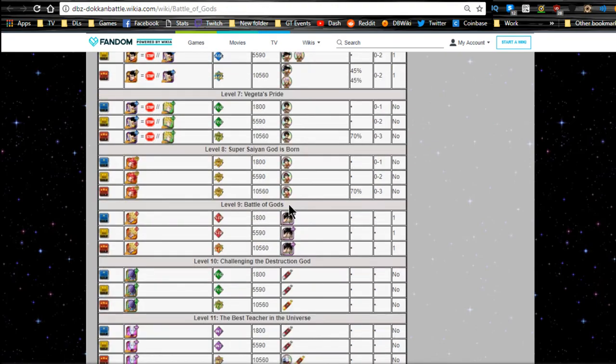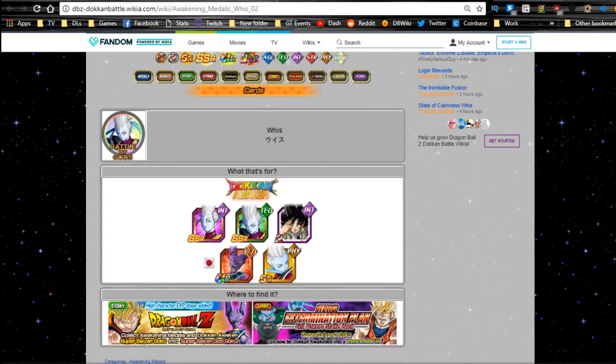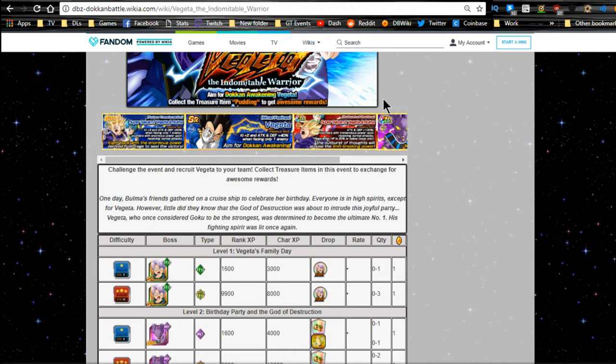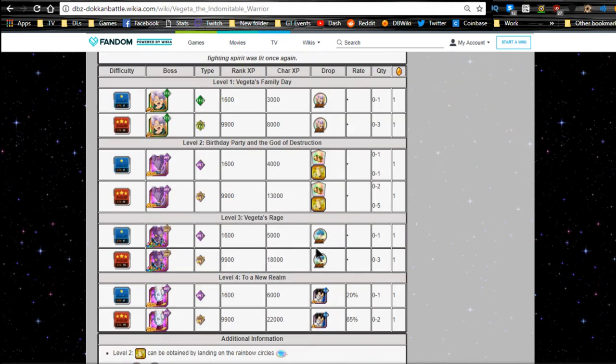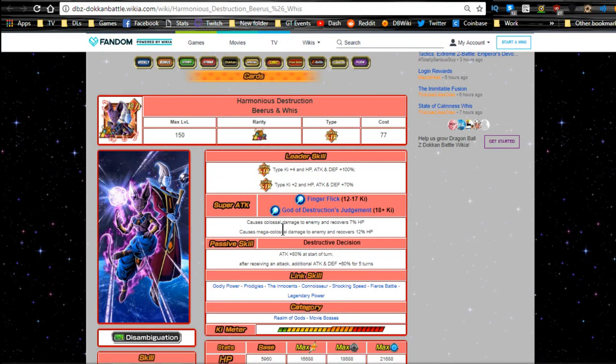We already talked about the Extermination Plan Evil Power Strike Back — that stage is also available on level 14. For the Battle of Gods event, Beerus metals are on stage one and Vegeta metals are on stage seven. Whis metals are on stage two or stage eleven. For the Rage Vegeta event, Bulma metals are on stage three Vegeta's Revenge. You need items from level two Birthday Party for the God — Baba's Treasures — which you then use in the Baba shop to get Beerus metals.